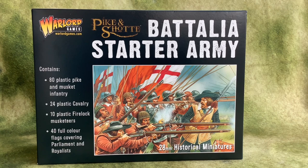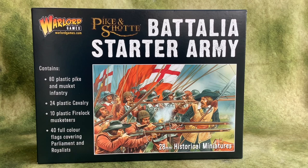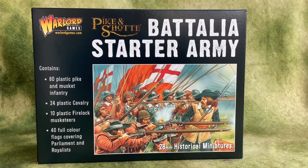Looking at the contents, we've got 80 plastic pike and musket infantry, 24 plastic cavalry — I think that either gives us 2 units of 12 or 3 units of 8, I can't remember which way round it is but I'll have a look and see. And then we've got 10 plastic firelock musketeers and 40 full colour flags covering Parliament and the Royalists. So we'll have a delve in the box and see what they look like inside.